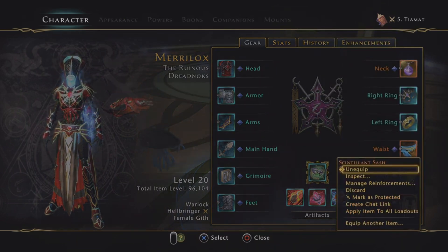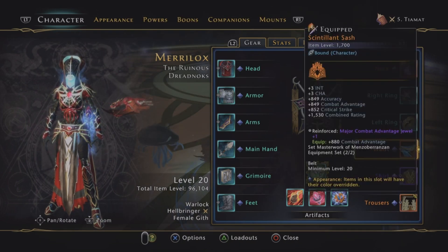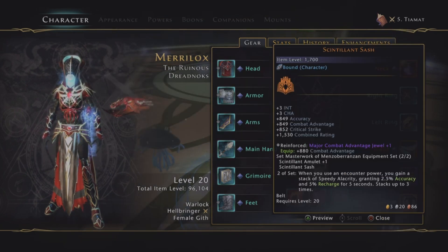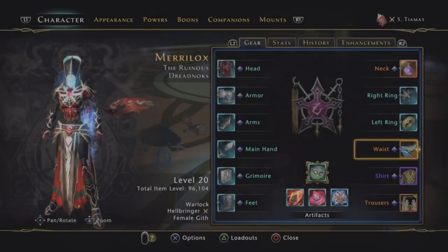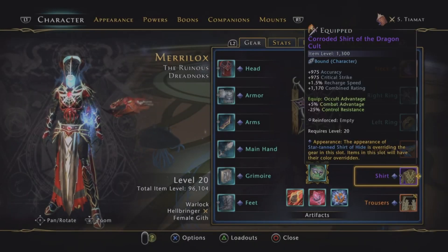Second part of the Scintillate slash — obviously you can use any combination of these things to trigger the bonus, and it's the bonus that we want. So we get the recharge speed, we get the accuracy. It's got good uptime. I resorted to using this shirt again.